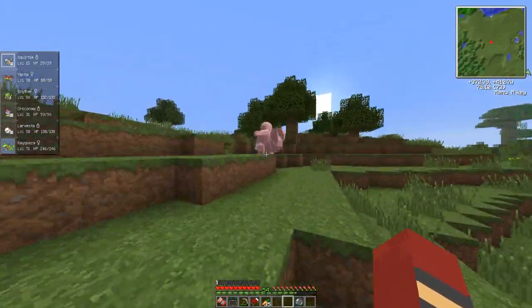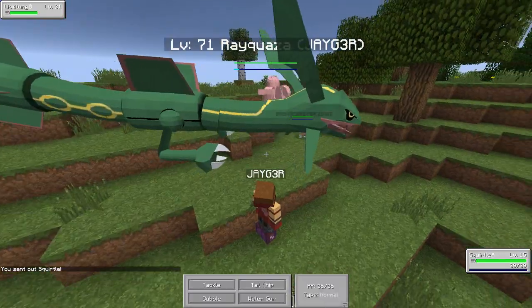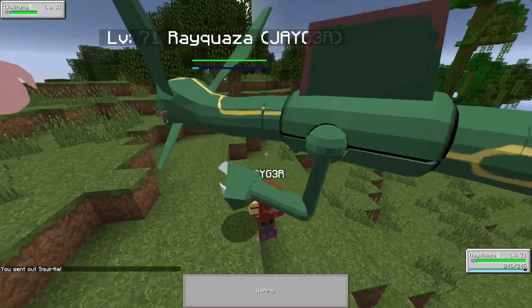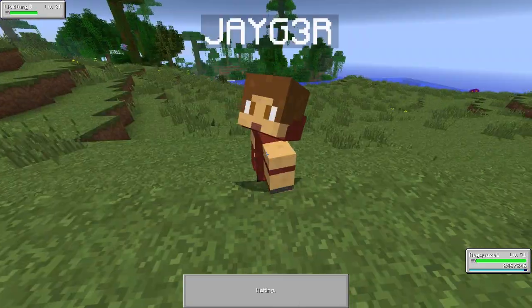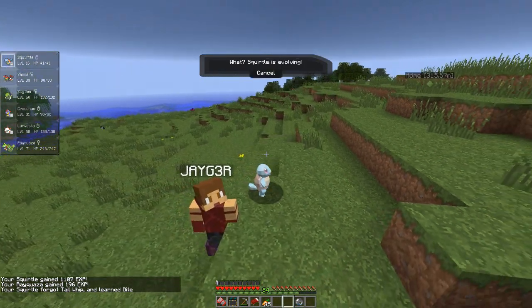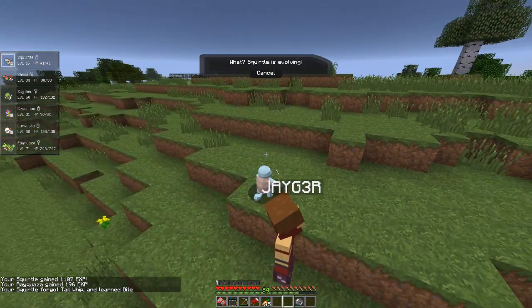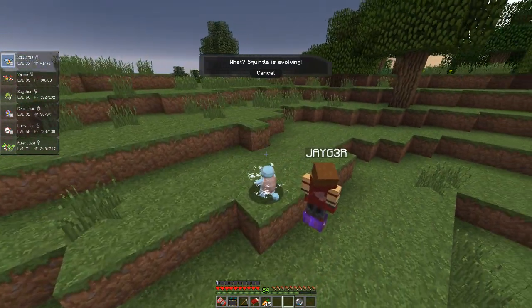Let's go Squirtle right away, see if we can get him leveling up. We'll swap out straight away. You're holding the lucky egg so it shouldn't be too hard, especially with Rayquaza finishing off the battle. Get rid of Tail Whip. There we go — we're getting a Wartortle. We're going to evolve our Squirtle straight away, so we can get one Pokémon ticked off from the Pokédex already.